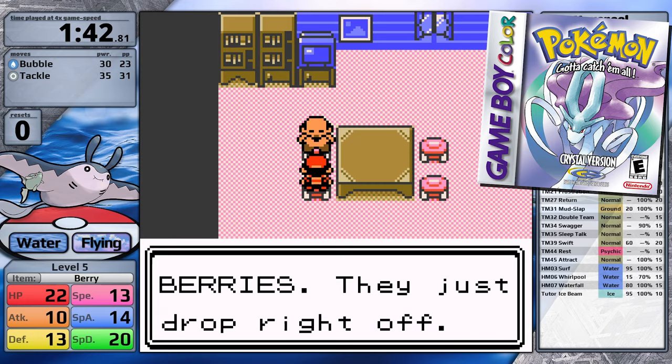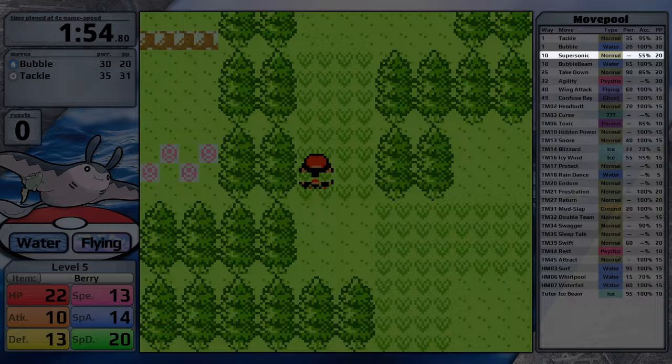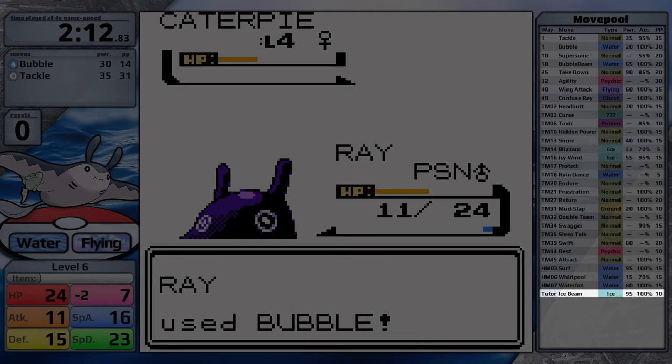Pokemon Crystal takes a little while to get interesting because I have to complete the Mr. Pokemon quest, so while I do that, let's compare their move pools. Mantine starts with Tackle and Bubble, learns Supersonic at level 10, then gets Bubble Beam, Takedown, Agility, Wing Attack, and Confuse Ray. Through TMs and HMs it gets Headbutt, Curse, Hidden Power, Blizzard, Icy Wind, Rain Dance, Mud Slap, Surf, Whirlpool, Waterfall, and Ice Beam through the Move Tutor. By the way, that Move Tutor only exists in Pokemon Crystal.